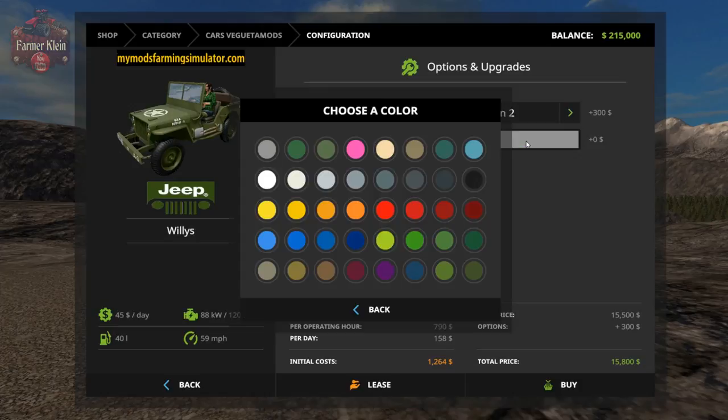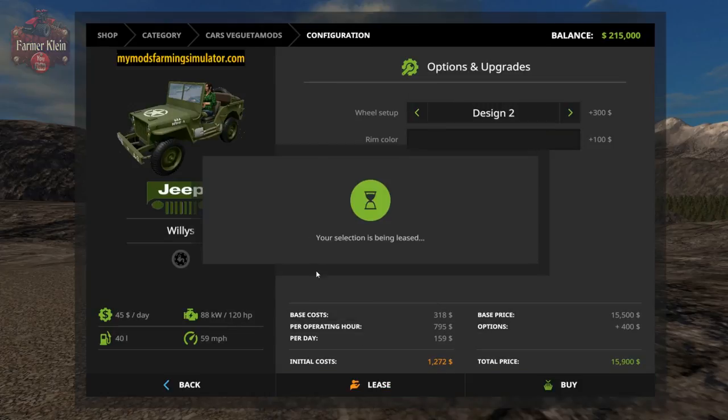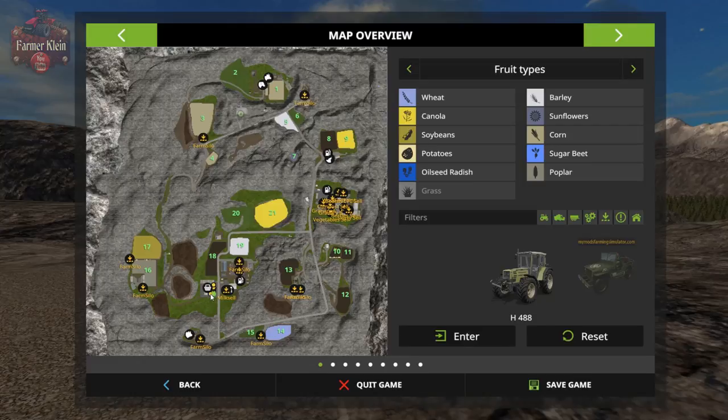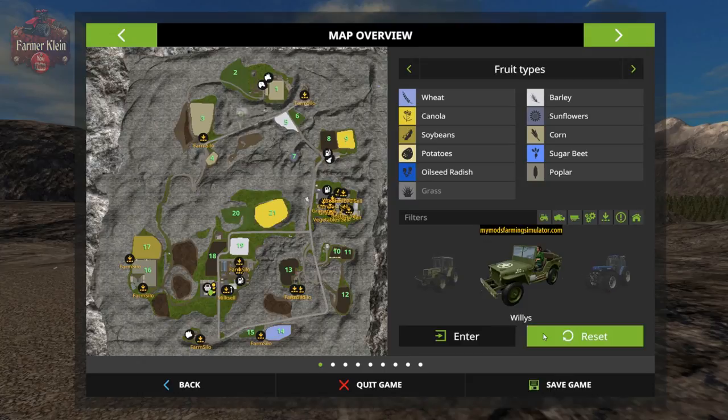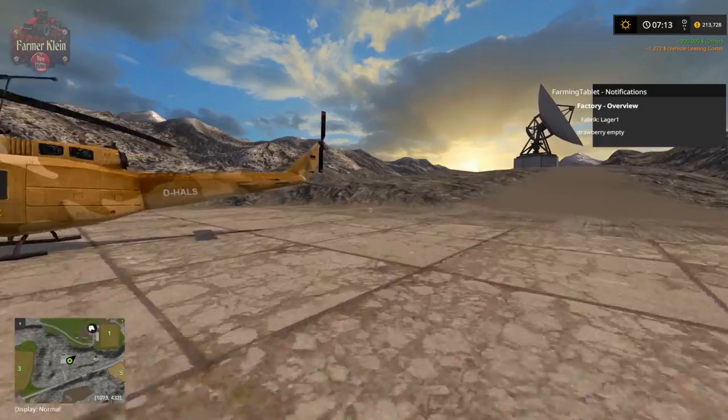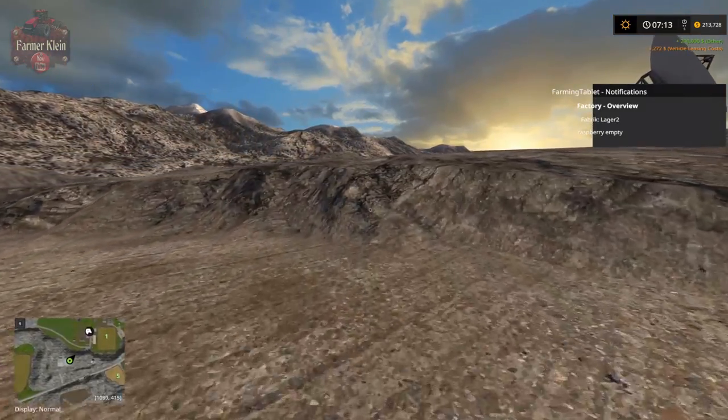We're going to piece up our Jeep to drive around in. The shop is here — hit reset and the reset point is behind the shop, and all equipment spawns here at the front. The main sheep and cow farm is just over the hill and the pig farm is way down to the south. Let's take a look at the sheep and cow farm from above and then get on with the tour.